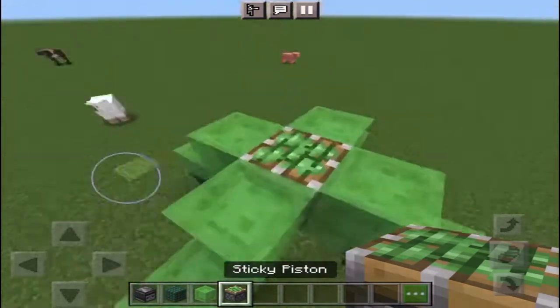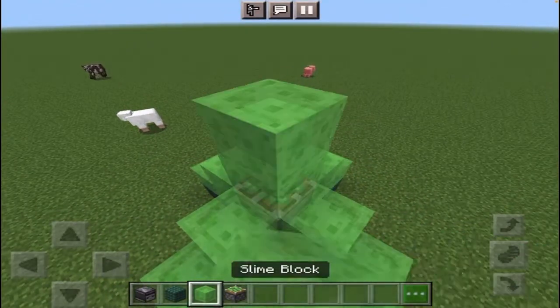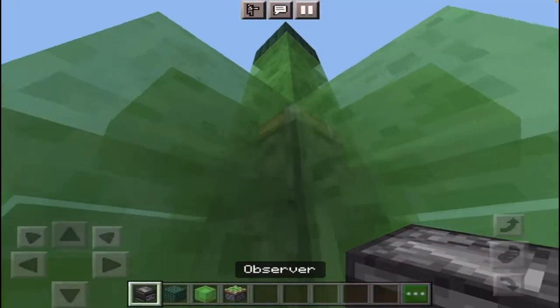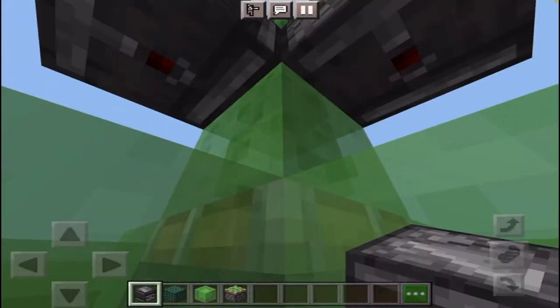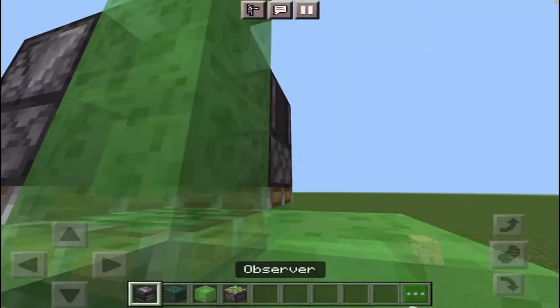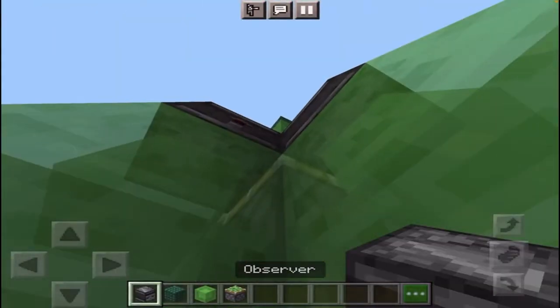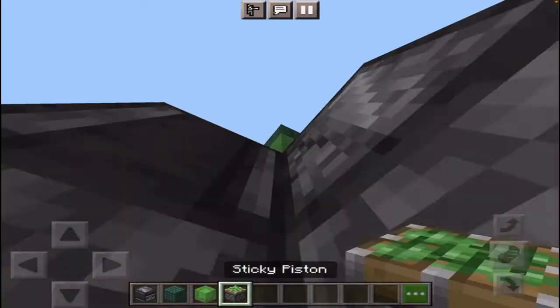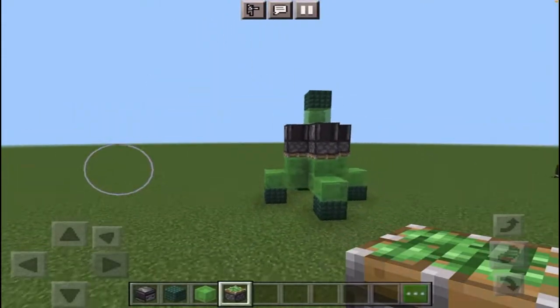And then you do this, then place three slime blocks and a block on top, and then for the rest of it you do the same thing on the other side, but place them not too low. And now you have a rocket.